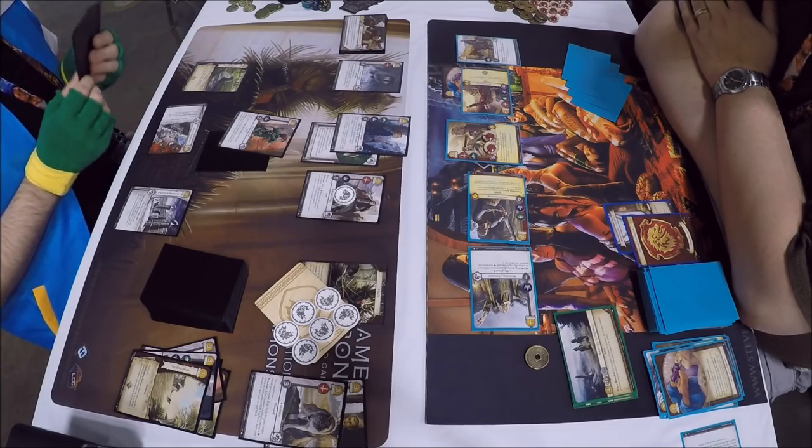Intrigue challenge of six here with Catelyn Stark — no defenders — and Eddard Stark grabbed for claim. Grey Wind kills the steward. Then the military challenge pushed in with Robb Stark. Jaime Lannister blocks the unopposed but Ilyn Payne will be chosen as claim, and Robb gains a renown. The Stark player Nate is putting good pressure on the Lannister player Jon, whittling down his board — constant pressure, getting his board nice and small.